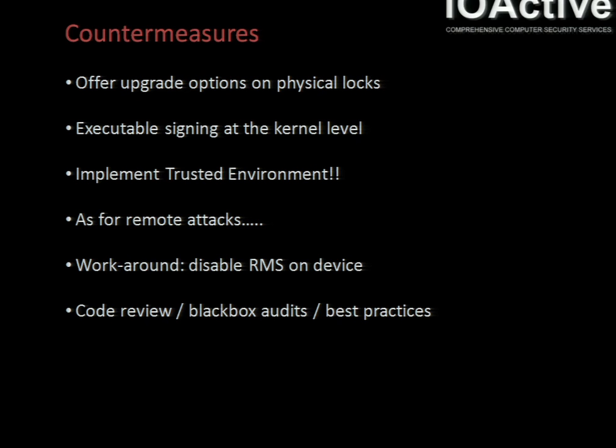Countermeasures. The obvious physical countermeasure to prevent the walk-up attack is to offer upgrade options on the physical locks — that's where you have a unique key for each of the locks. If a trusted environment is set up which allows only signed executables to be run, this would have prevented the original attack, and although it wouldn't have prevented the remote attack vector, it would have added another barrier for uploading rogue executables. Unfortunately in Windows CE5, implementing the trusted environment isn't as straightforward as it should be — code has to be introduced into the build.